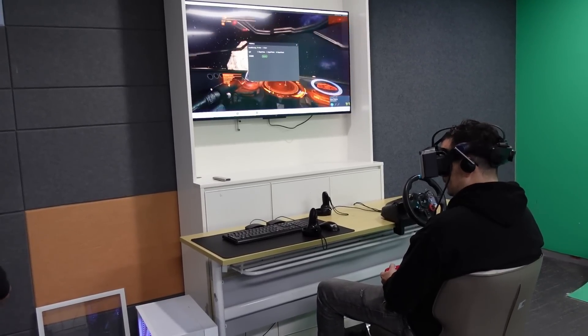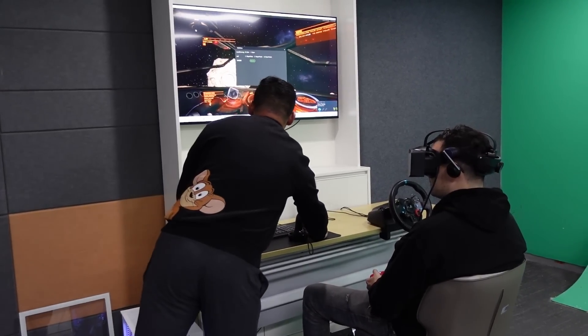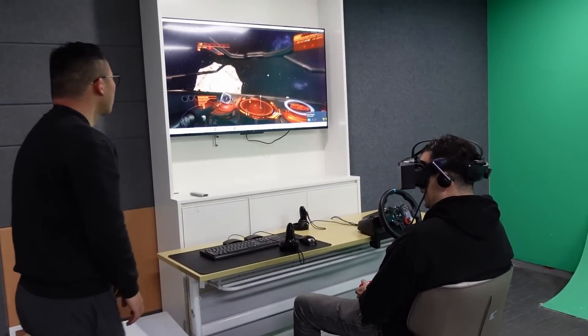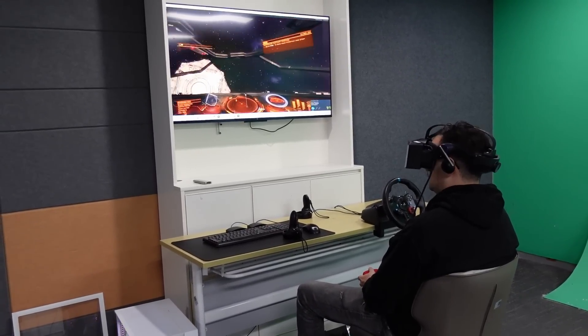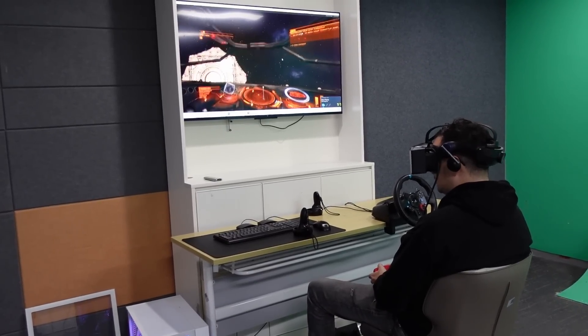Okay, turn local dimming on again. Actually it's still very nice — the starship still looks good. So yeah, local dimming works, local dimming works.